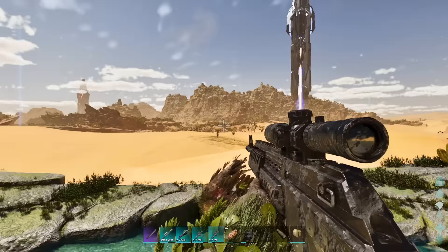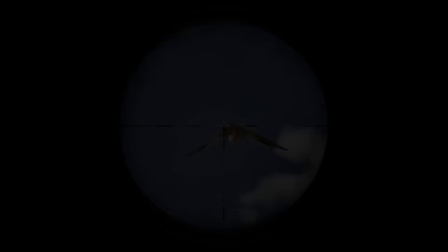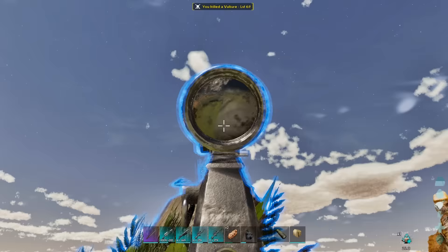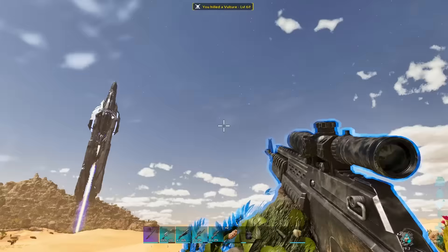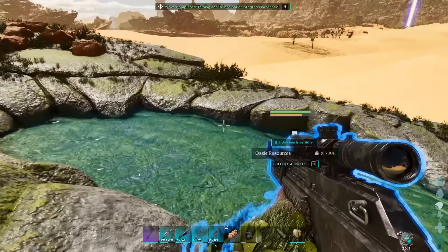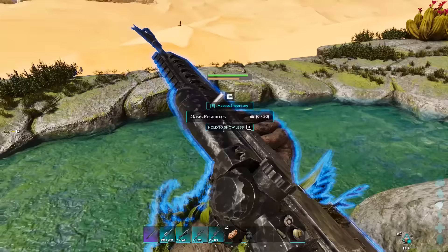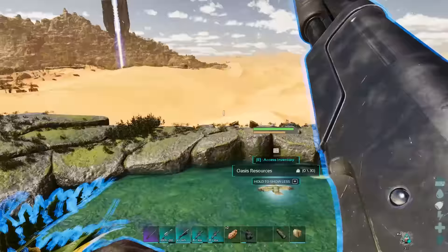They're spawning in quickly — switch to shotgun if they're close, then back to the fabricated sniper for distance. Manage to get one just in time. Reload whenever you can, and shoot the distant ones. Second wave completed. It took a bit of damage but I should be okay — the taming bar has gone up again. One more wave should do it. Reload your weapons, because this is going to be frantic.